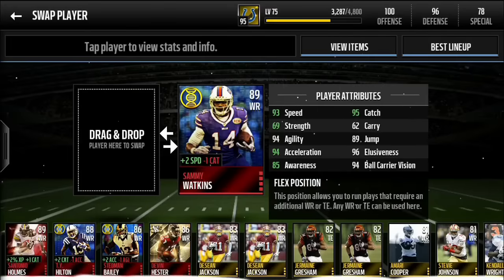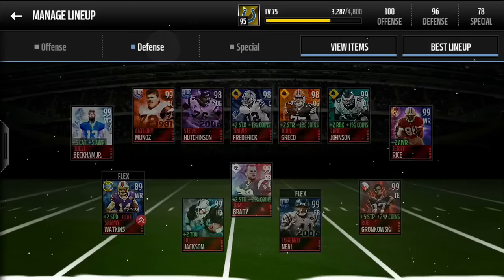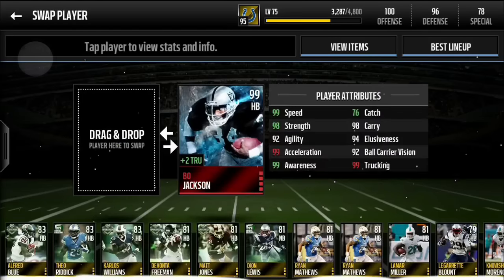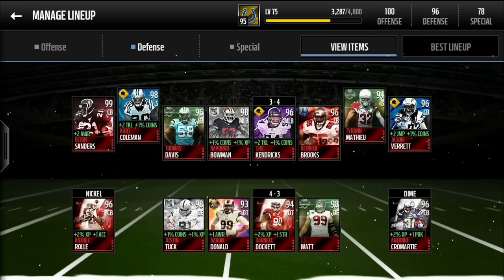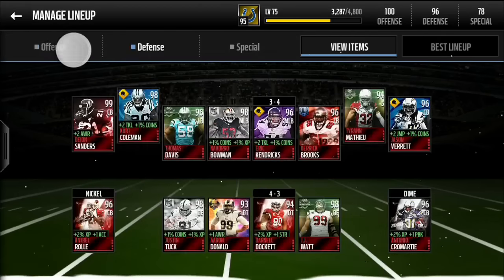I have Sammy Watkins here. I also have Larry Fitzgerald but I have him up on the market right now, because I really don't think I need him. He's a good receiver but the two speed that Watkins adds puts my bow up to 99 speed, so that's kind of what I want. And then on defense I picked up Deion Sanders. But let's get into some drives for each of these receivers that I'm comparing today and see how they do.